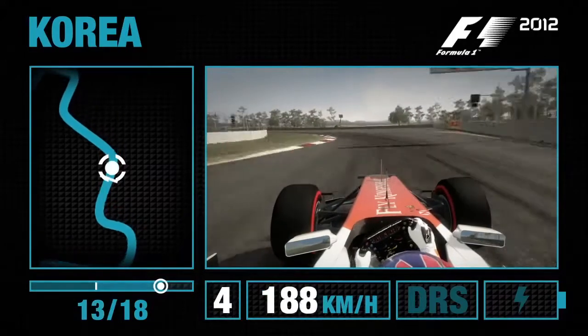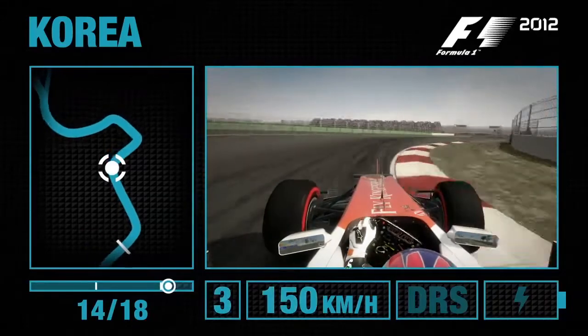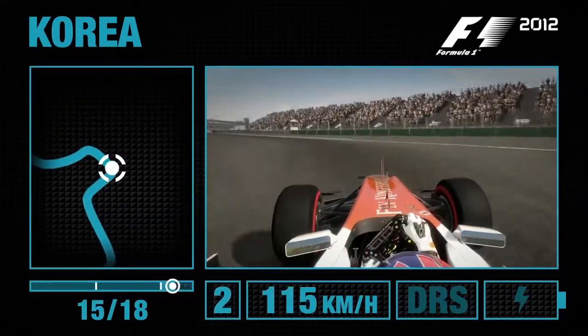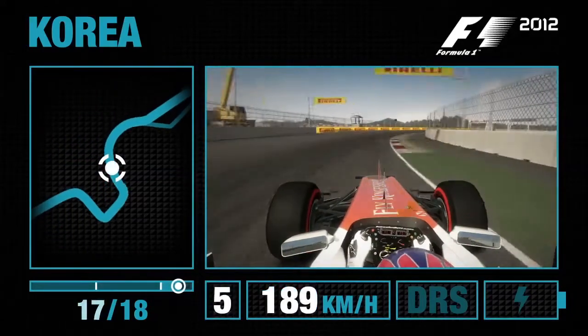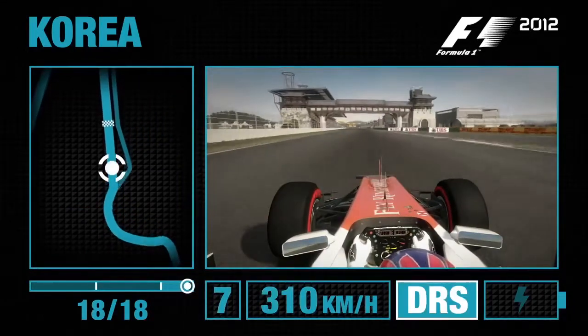Turn 13 is a very important corner to carry the speed before slowing it down on the exit of 14, to bring the car back to the right hand side to open up this double left hand corner. Watch the snap of the rear end as you're asking a lot from the rear tyres at that stage. Flat out round the final right hand corner of the track, flick it to the left, open up the DRS, and that's a lap of the Yongam circuit.